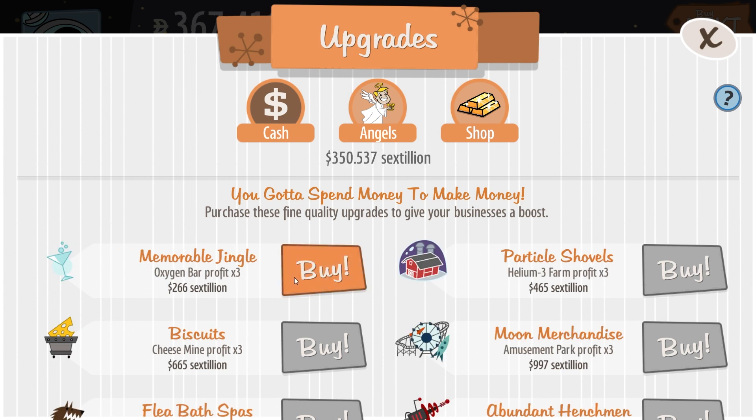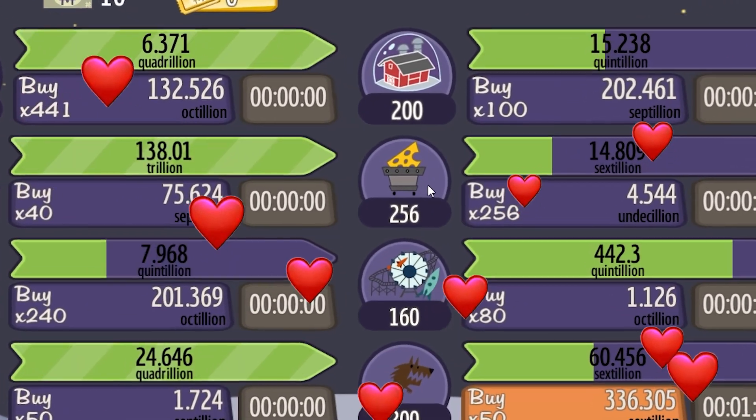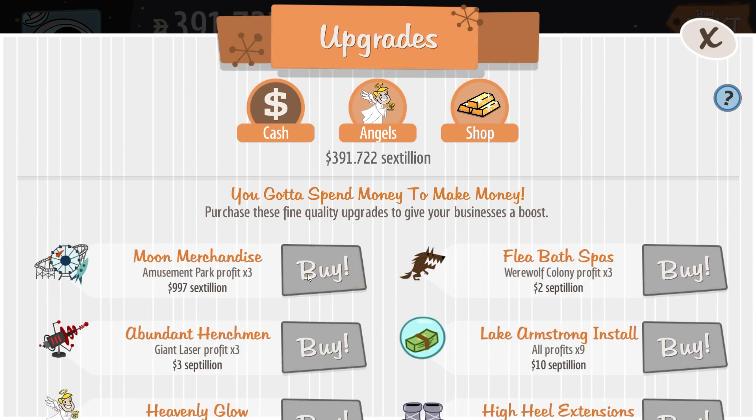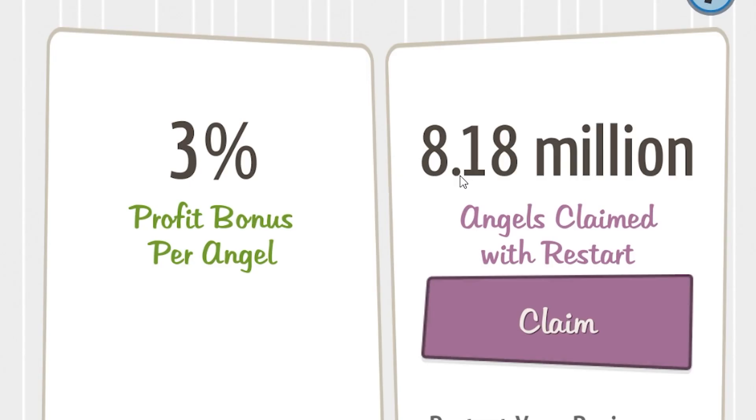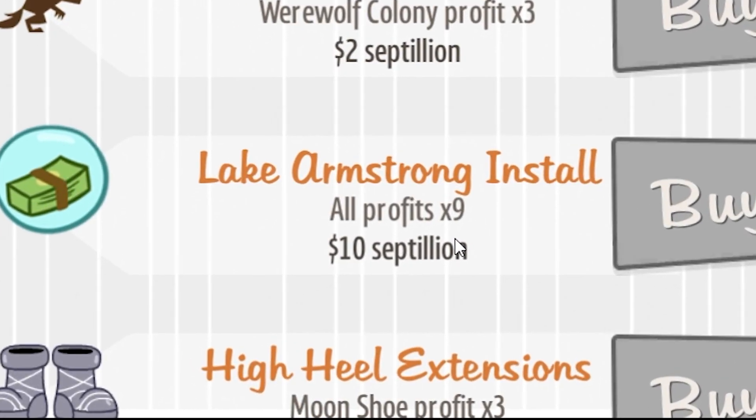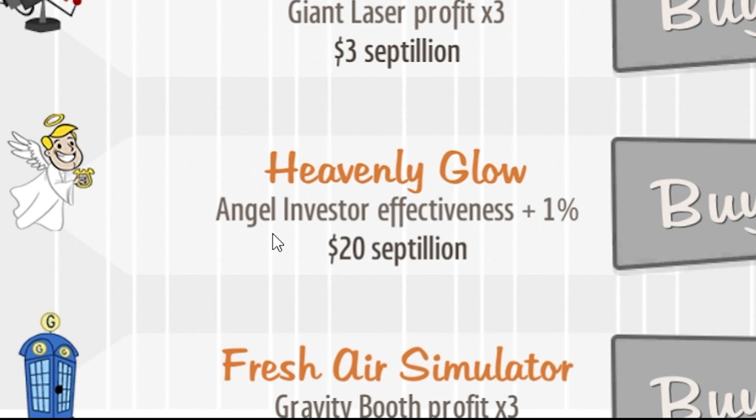This is going great. And it's all thanks to you, cheese farms. Deckillion — is that even a real word? Not in my book. What are my investors at now? 8 million? That's psychotic. But at 10 septillion, I get another times nine and I can increase my angel investor effectiveness at 20.